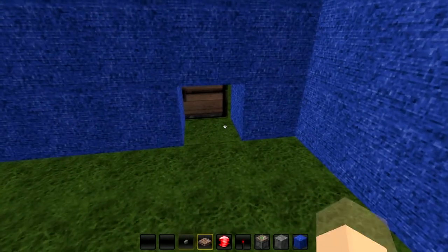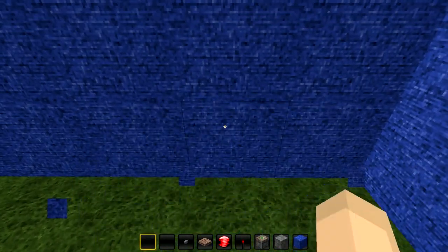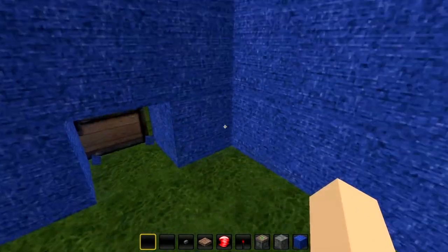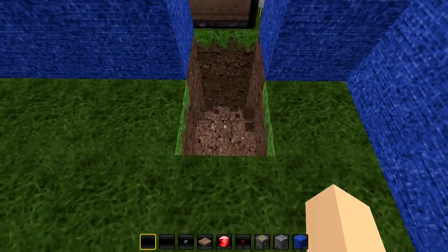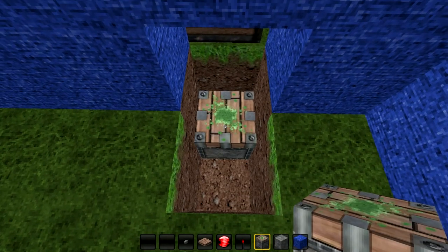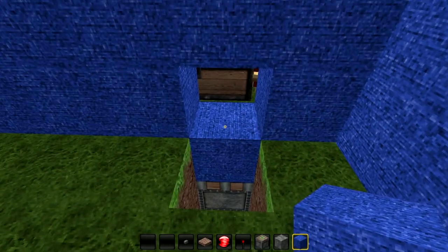As you can see I can access my chest right now, but obviously if I put that there I can't access it. So first thing you're going to do is dig down just like that, and you're going to place a sticky piston there with your wool or whatever wool you're using — put that there.